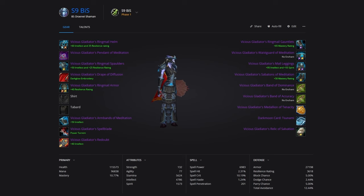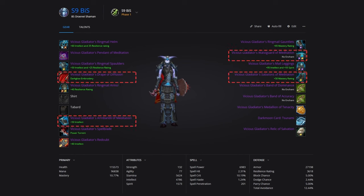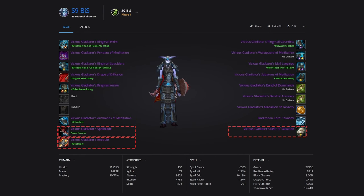In Season 9, all of your best-in-slot gear comes from PvP. Restoration Shaman is a common kill target, and you'll be thankful for the extra resilience. Your main pieces will be the Vicious Gladiator's Wartide set: Vicious Gladiator's Ringmail Armor, Gauntlets, Spaulders, and Helm. Use the standard Vicious Gladiator's Mail Leggings over the Tier Leggings, as you'll only need the four-set and the standard legs have better stats. For off pieces, grab Vicious Gladiator's Drape of Diffusion, Armbands of Meditation, Waist Guard of Meditation, and Sabatons of Meditation.